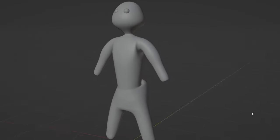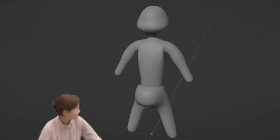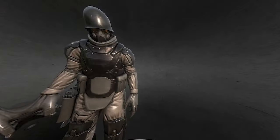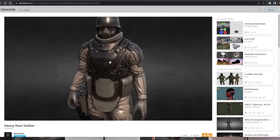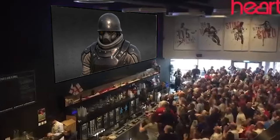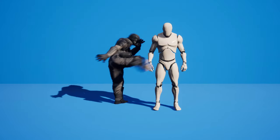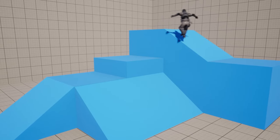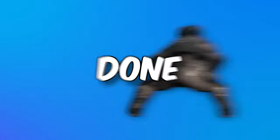But he's still a bit boring, so we need a new model for our character. Now, I wouldn't call myself a professional in character modelling, so I went online to steal — I mean, borrow — someone else's. I went onto Sketchfab to look for a skin, and I found this soldier that I think looks pretty good. Now that we swapped out our character model with our new soldier, our player controller has everything it needs, and our player is basically done.